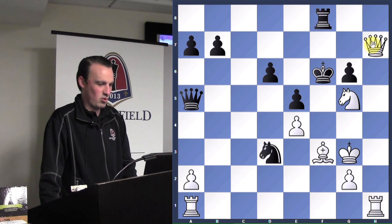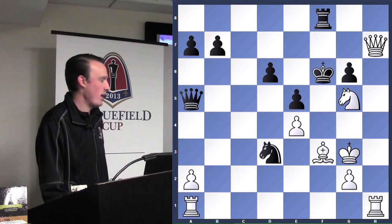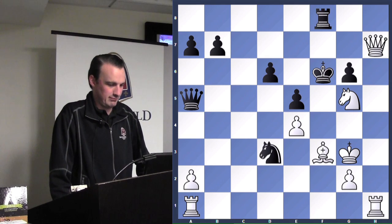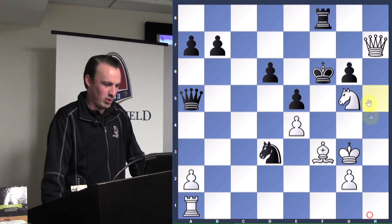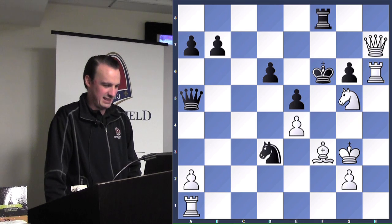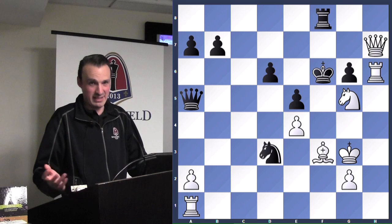She decides to threaten the rook — rook moves. Now she decides to threaten another checkmate. What move can white make to threaten a real checkmate? Rook to h6 — boom! That's what's played in the game. Is black going to be able to defend? There actually is one good defense — that's why you don't freak out. Against someone rated under a thousand, they probably won't find it.